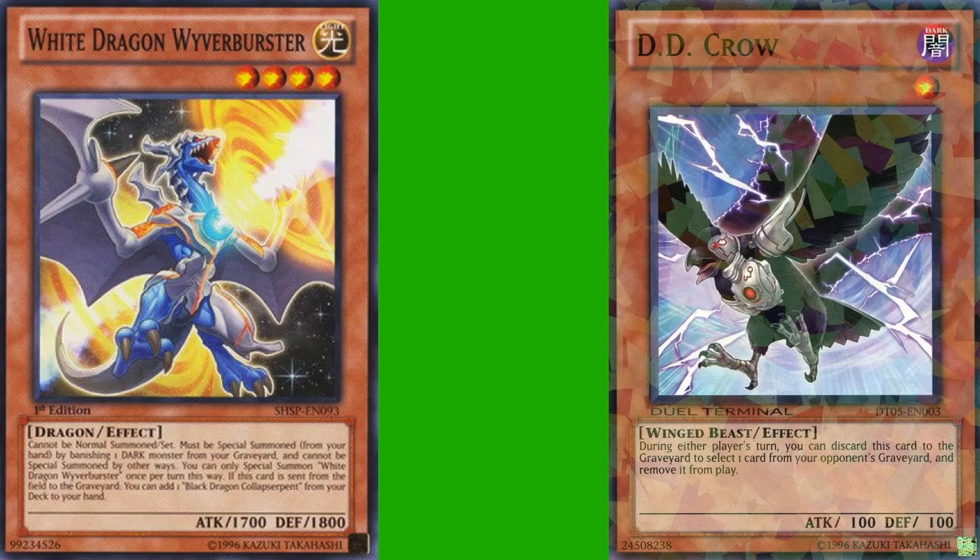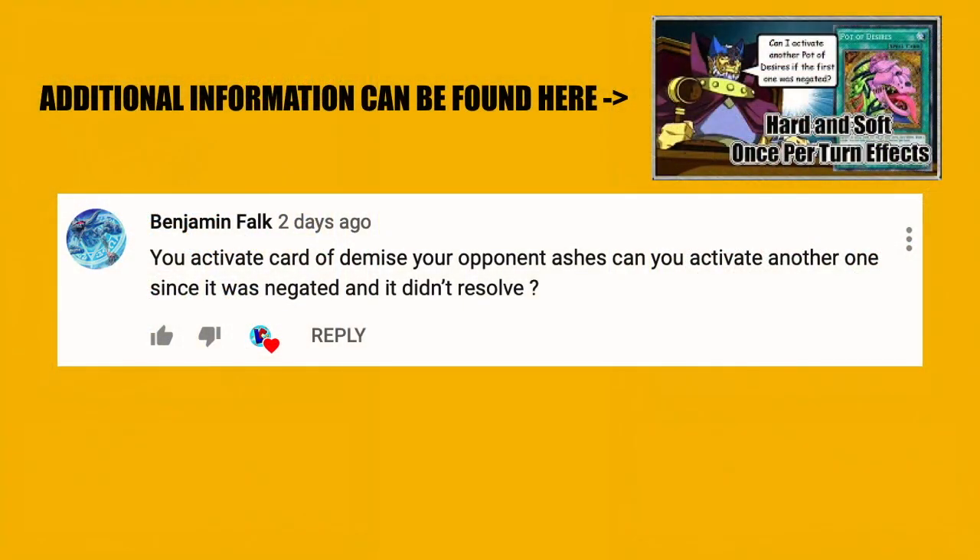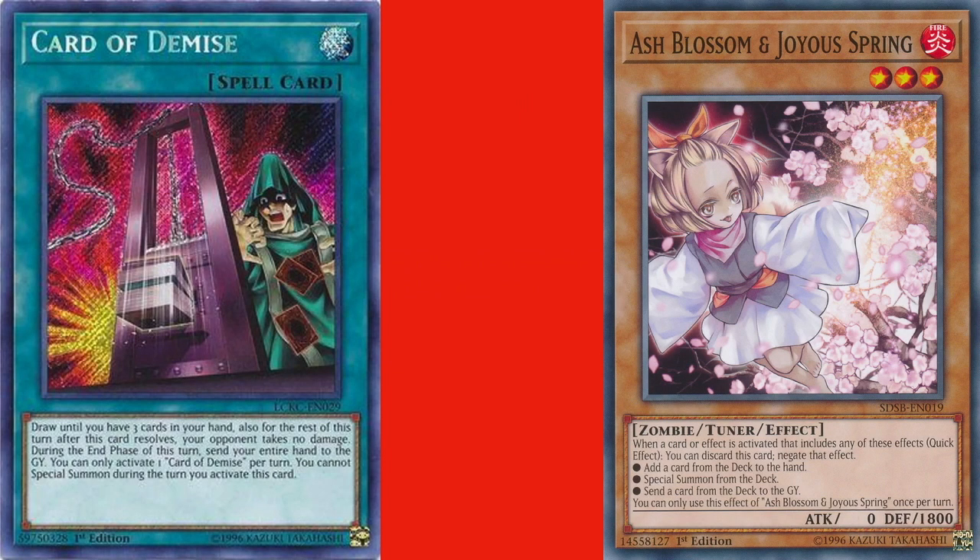Benjamin Falk asks: you activate Card of Demise, and your opponent ashes you. Can you activate another one since it was negated and it didn't resolve? Well, Ash negates effects, not activations. Because the activation wasn't negated, Card of Demise was activated that turn. Card of Demise says you can only activate one copy of Card of Demise per turn. So if the activation is negated with a different card such as Solemn Judgment, Cyphering Gear Delta, or Magic Drain, in that scenario you would be able to activate another copy of Card of Demise — but not if your opponent activated Ash Blossom and Joyous Spring, because it was still activated. The wording on the cards, whether it says you can only activate it once per turn or you can only use it once per turn, comes into play with the specifics of that. If you want more details on hard and soft once-per-turns, there's a linked video above.